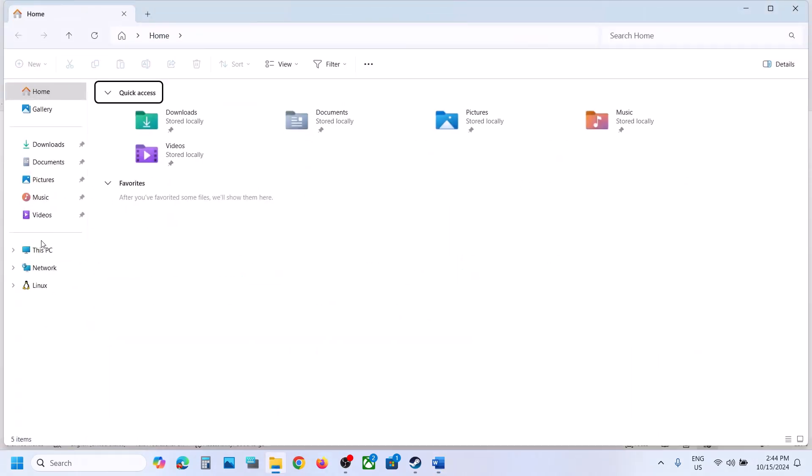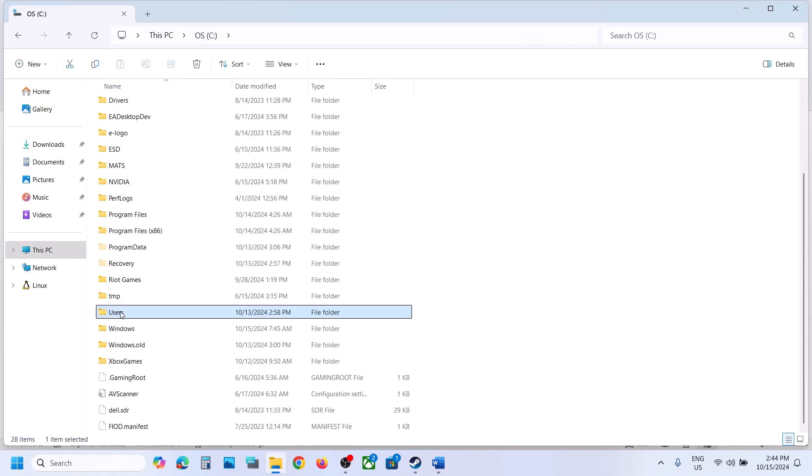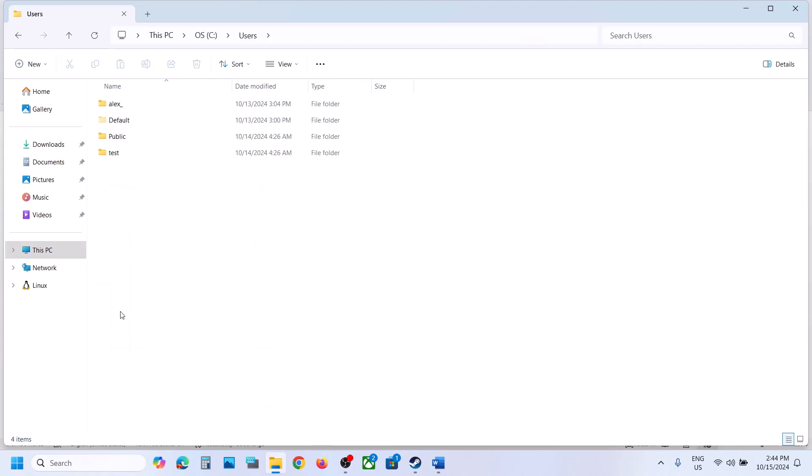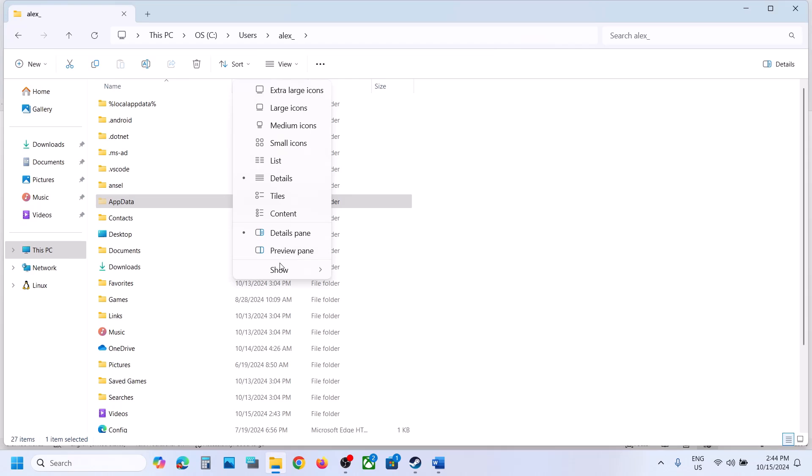Open File Explorer, then go to This PC, open C drive, open the Users folder, open your username folder, and then open the AppData folder. If you don't see AppData, click on View, select Show, and then put a check on Hidden Items. Then you should be able to open the AppData folder.